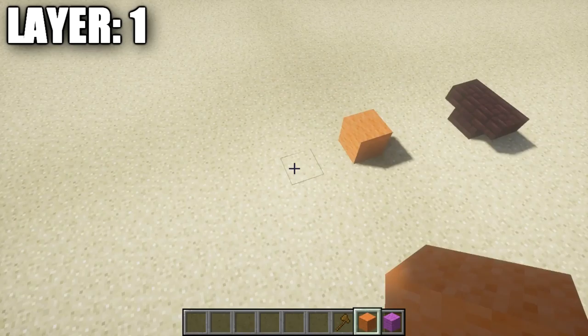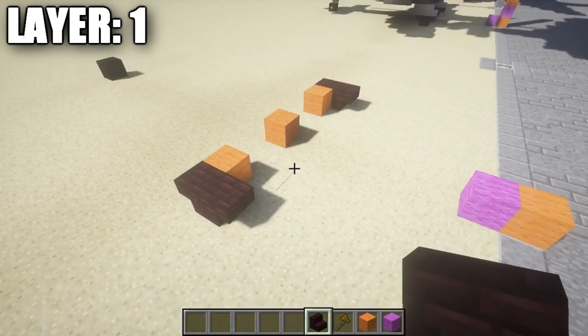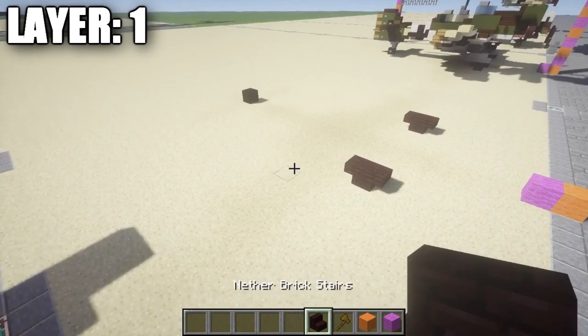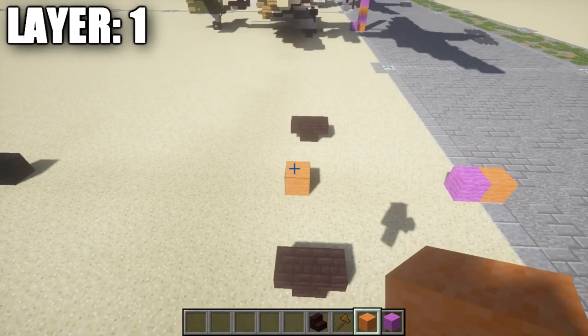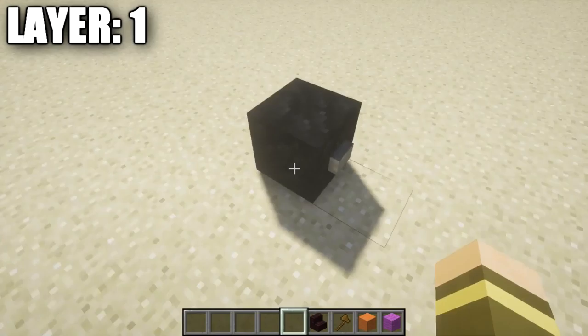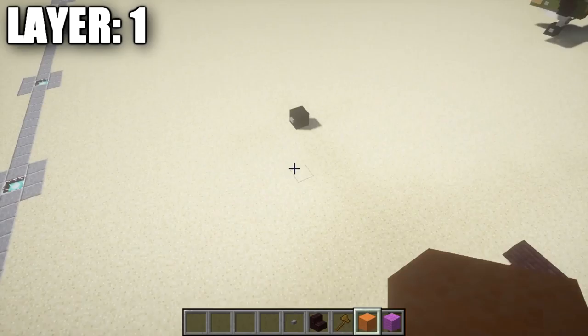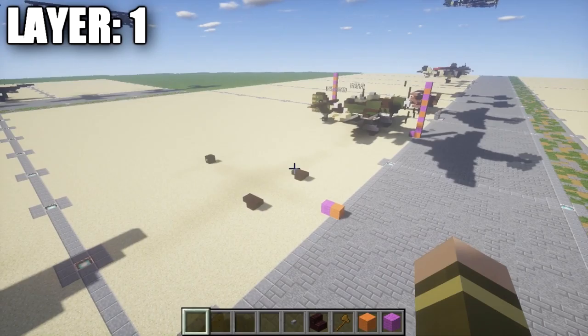Place placeholder blocks on each side. Coming off each block, place a narrow brick stair upstairs and downstairs followed by one on the back to form the front wheels, with a space of 7 in between. From the center, go back 12 spaces — on the 13th block place a block of coal with a stone button on its side. This marks the aircraft's center line. Delete the placeholder blocks when done. That finishes Layer 1.